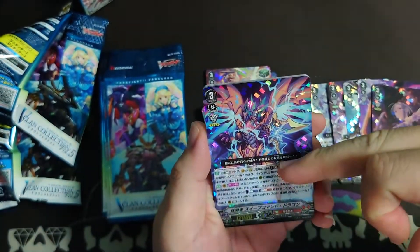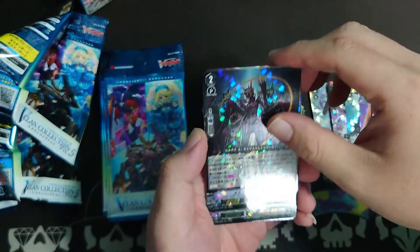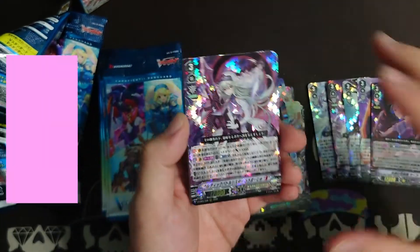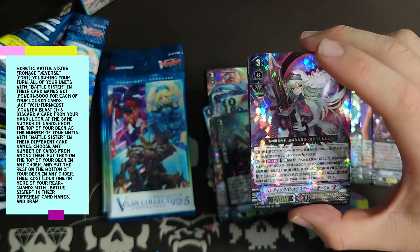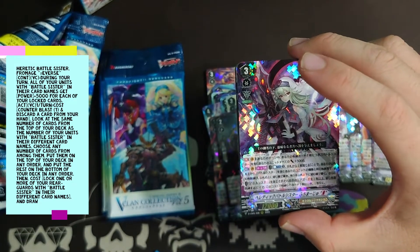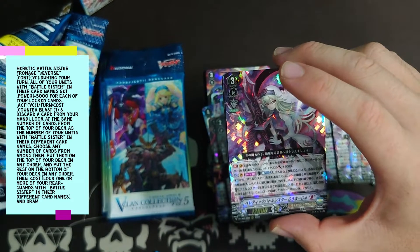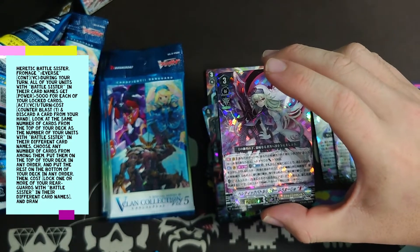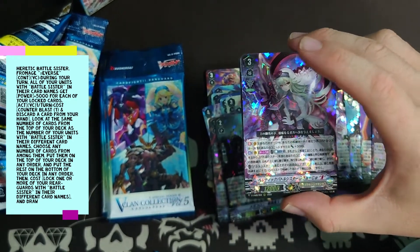This is the Redicator Sweep Command — sadly it's not our main Grade 3. We have another reverse unit — Battle Sister from March. Battle Sister Heretic Battle Sister from March Reverse. First skill, Omega Circle: during your turn, all units with Battle Sister in the card name get Power Plus 5k for each of your locked cards. Second skill: cost Color Plus 1 and discard 1 card from your hand, look at the same number of cards from the top of your deck as the number of units with Battle Sister in their different card names, choose any number of cards from among them, put them on top of your deck in any order and put the rest on the bottom in any order. Then cost lock one or more rear guards with Battle Sister in their different card names and draw a card for each locked card. Actually pretty good — for each Battle Sister rear guard you can lock and draw — if you have 5 you can check the top 5, rearrange however you want, then lock any amount and draw a card for each.